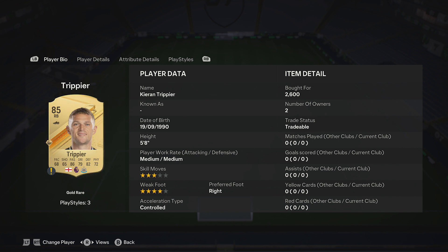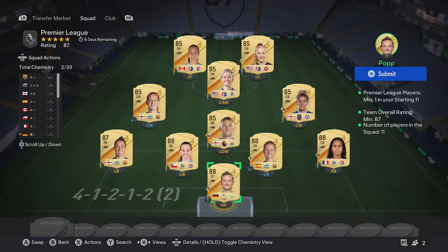So first up, Trippier — going by the Premier League card — at 2,600. The other ones are 2,200, 2,300, 2,200, 2,200, and 2,200. And that completes it. The prices — some of them potentially may go up, so do keep an eye on the pinned comment for some updates as well.